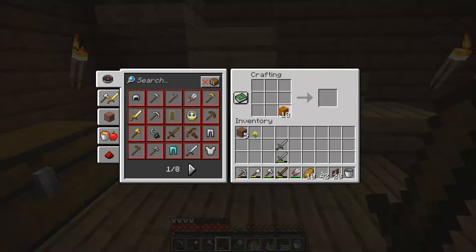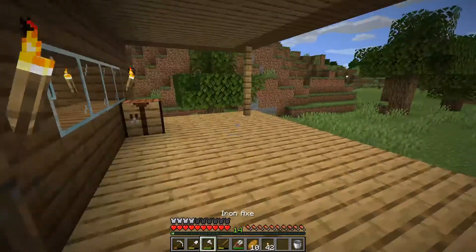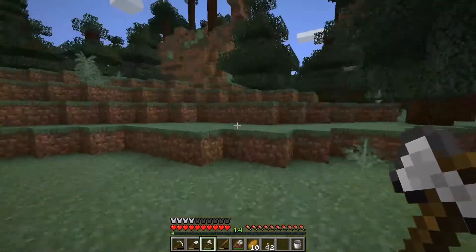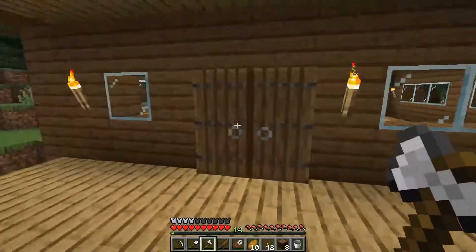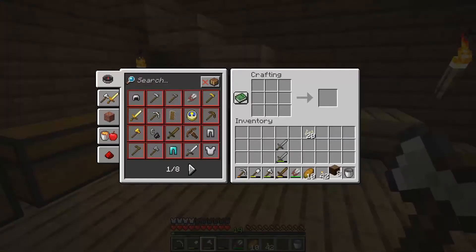I'm going to have to sacrifice these pumpkins to get the seeds — I think I need twenty. I need to make another fence gate, and it needs to be made out of spruce so I have to go and cut down even more spruce trees. It's very ugly isn't it — like a great big ugly warehouse in the middle of the wilderness. But we've all got to start somewhere, even in Minecraft.